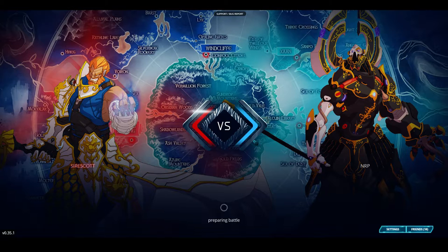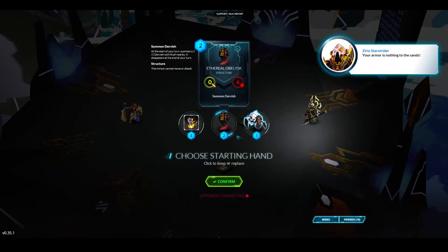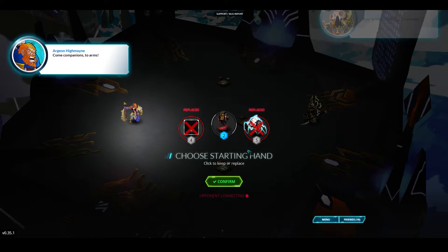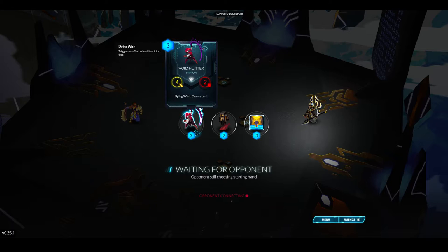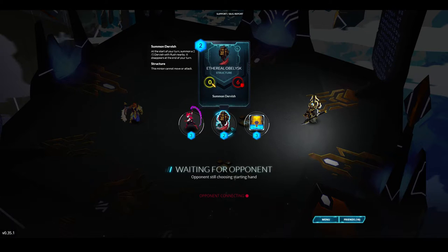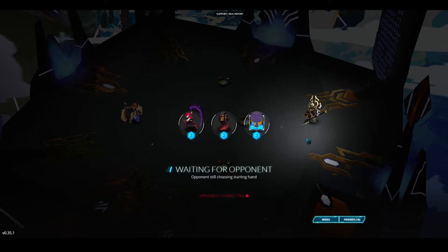We'll play against Sire Scott and he's playing Lyonar. I'm going second. I'll get rid of Entropic Decay and Starfire Scarab since I can't play those on the first turn. I can play Void Hunter turn one or Ethereal Obelisk if I replace Inner Oasis. Hopefully I can get another two drop. It would be nice if I could get a free win on his disconnect.